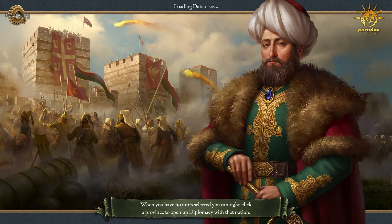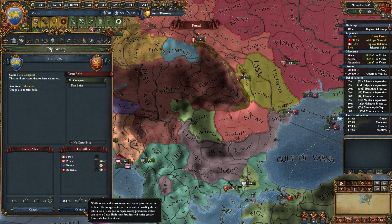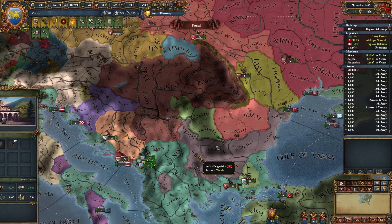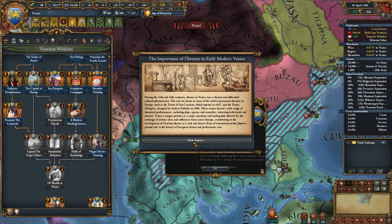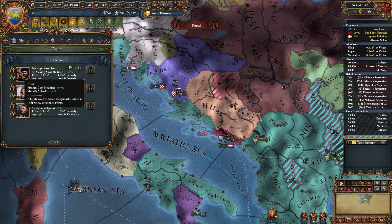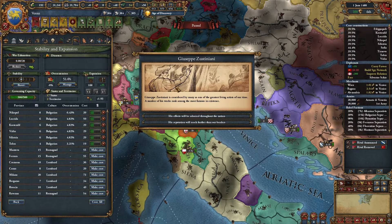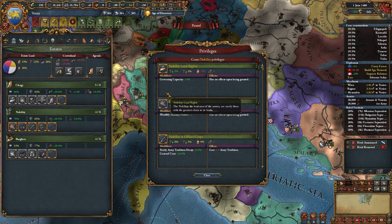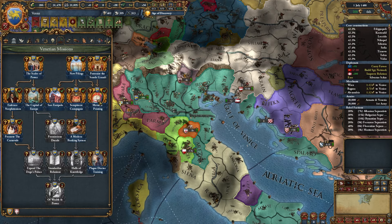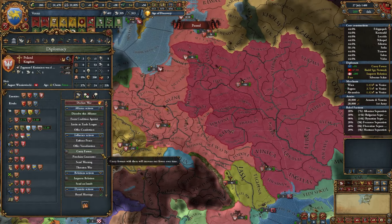I just happened to notice - totally didn't save scum - that Bulgaria went independent here. Poland's probably going to try to steal it. Got this done for having four buildings, so we have a 90% off advisor - they're like, 75% was kind of expensive so here's 90%. We can end this war now, just a little over gov cap again. Probably need another land right. Hopefully we can upgrade government rank and there isn't some limitation because we're Venice. We got fascinatingly accidental alliance breaking because of the fascinat - Poland would be mad too.